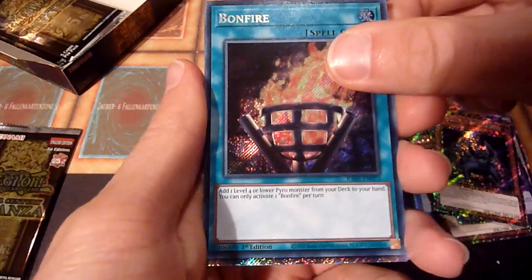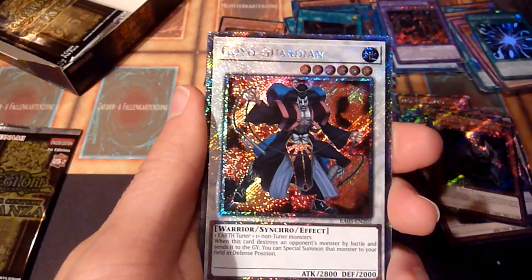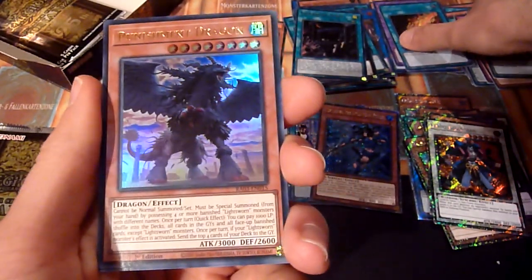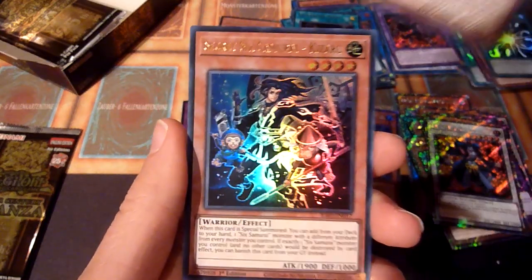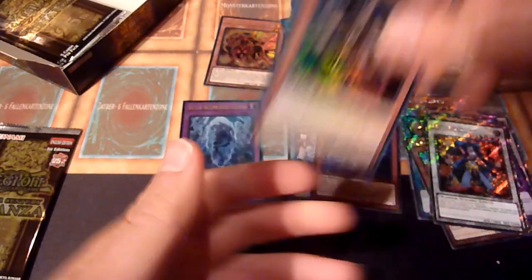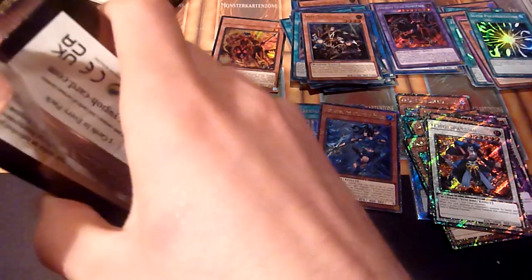Bonfire - wasn't that one of the good ones? I think so. And another Goyo Guardian - I got this last time in the last box too. Let's put Bonfire with the potentially good low rare cards. Six Samurai secret, Six Samurai Kisaru. Hototo, Ben Beckman.